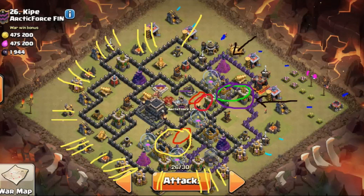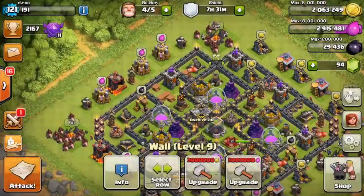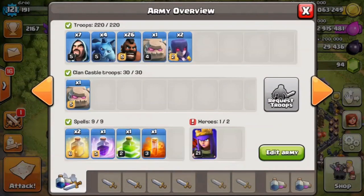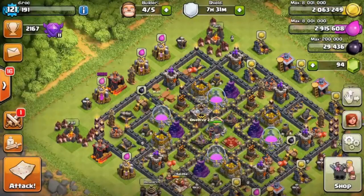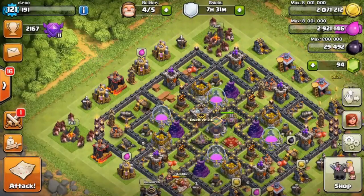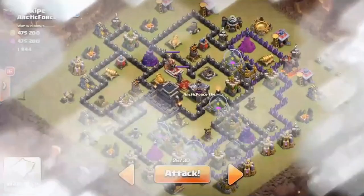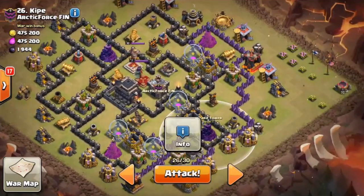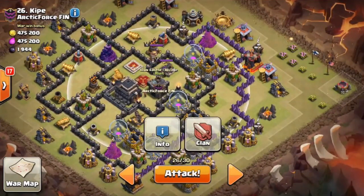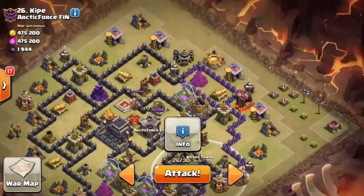Here is my comp: 26 hogs, two golems, two witches, four minions, and a handful of wizards. Without further ado let's get into this baby. Last little scout here making sure I didn't miss anything.